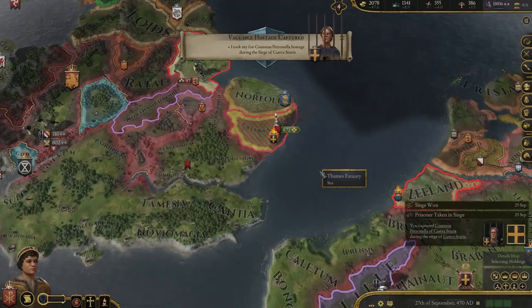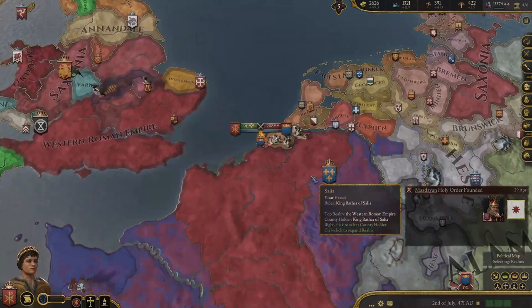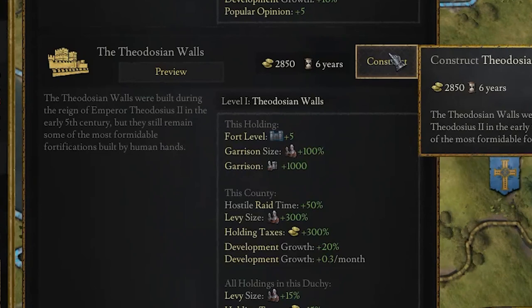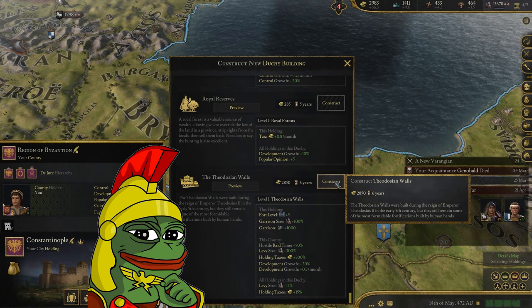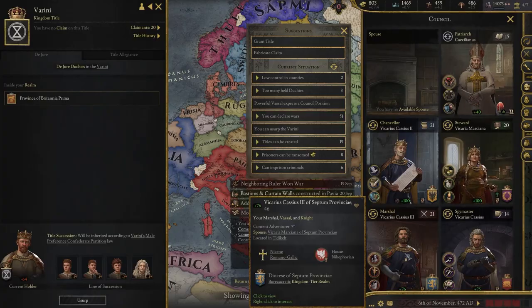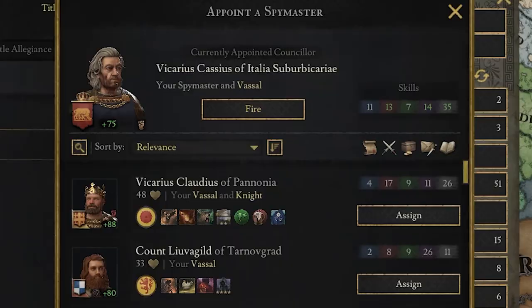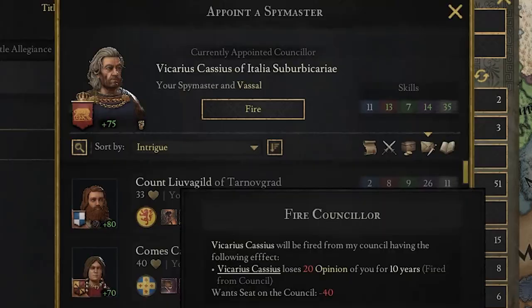The last Germanic tribes were driven out of the Empire. In addition, I wanted to protect the capital better, and so the Theodosian walls were built, which had a few more advantages. Let's construct the Theodosian walls. And so that Octavius would not have the same end as Diodorus II, I replaced my spymaster with the best there was at the court.